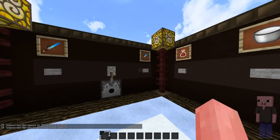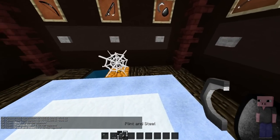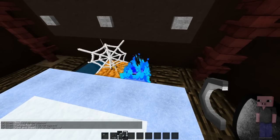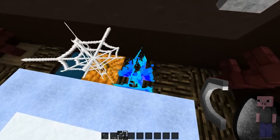Next up we have the particles. First I'm gonna show you the bow, the fishing rod, and the flint and steel particles. Here you can see the flint and steel fire — it's kind of rainbow-ish, like purple, light blue, and dark blue. It looks really nice. I really do love it a lot.